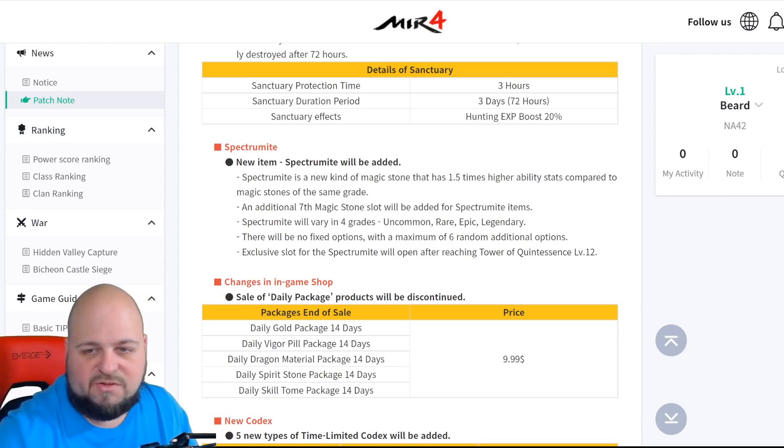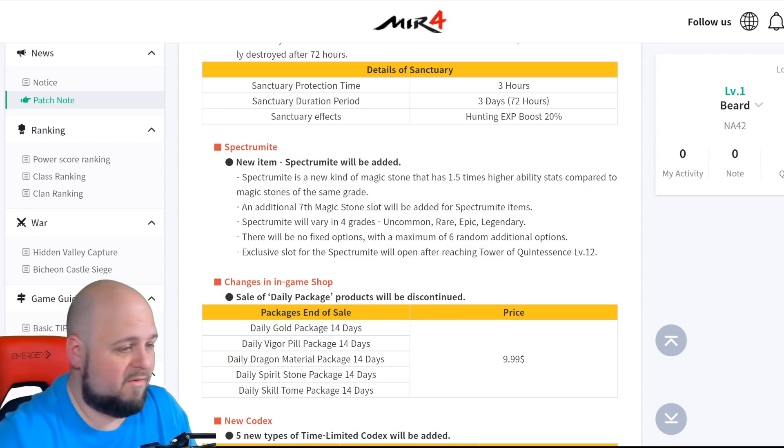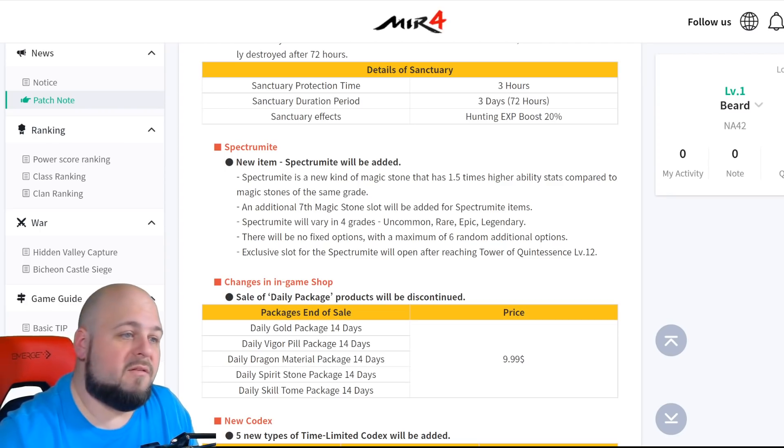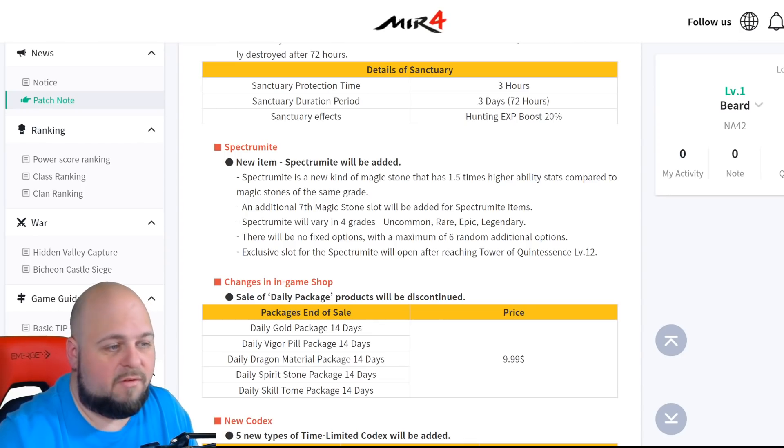I don't know how it drops or where to get them — is there a separate combination for them, or can you just get it from combining magic stones? We have to wait and see where they'll be farmable. If you look at the mystical pieces, barely anyone has an epic, a handful have a rare, and most are uncommon. Hopefully this will be a little bit more farmable than that, but we'll have to wait and see.